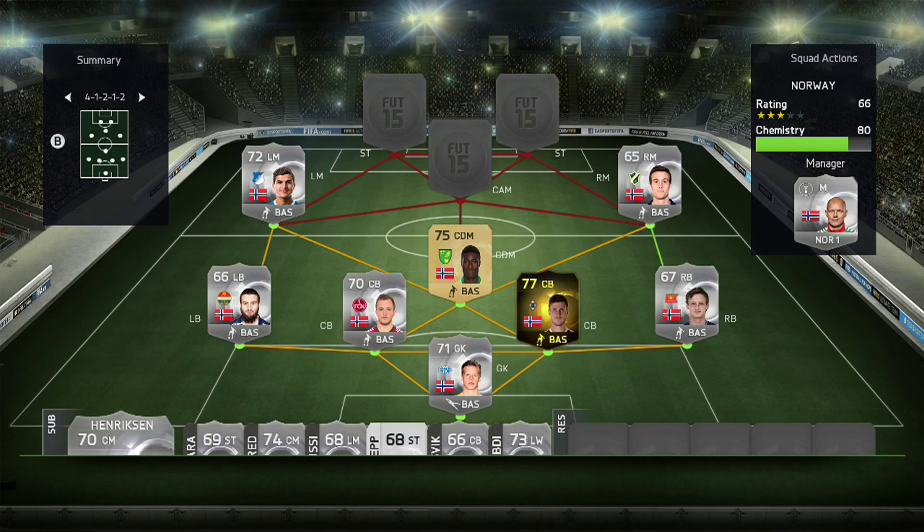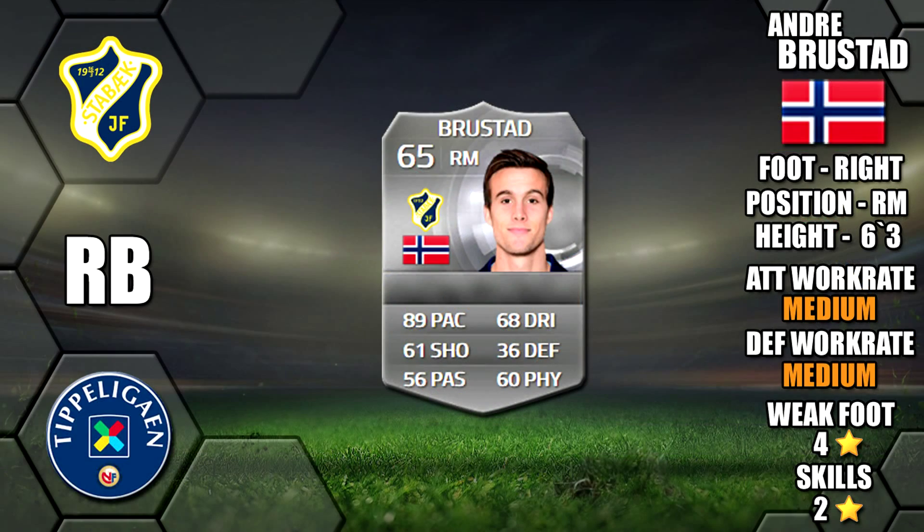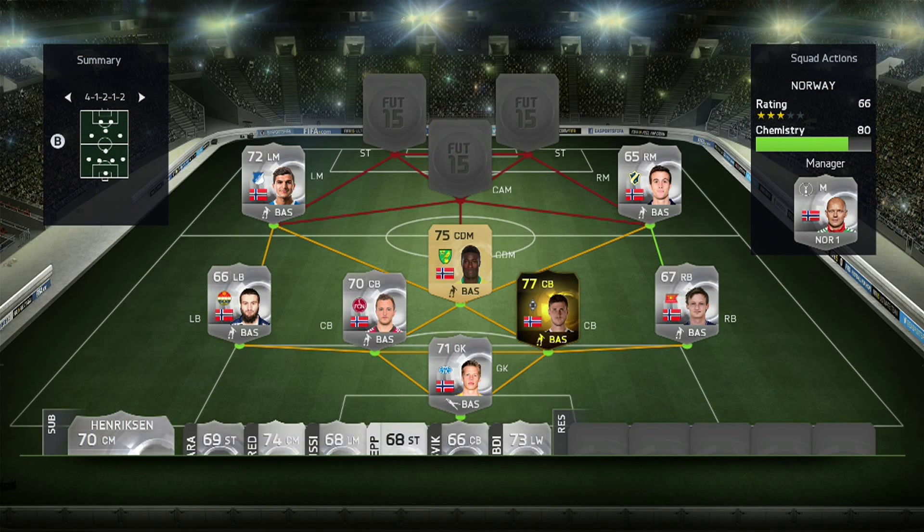On the right mid we have Brustad, six foot three tall, 89 pace, 68 dribbling and 61 shooting on card, medium/medium work rates, a four star weak foot and only two star skills. Rounding off our midfield.